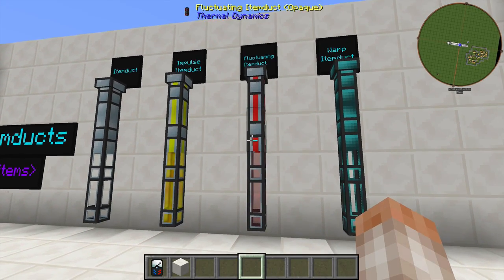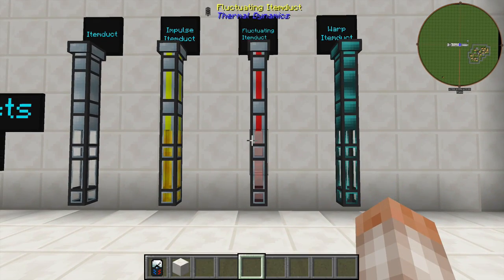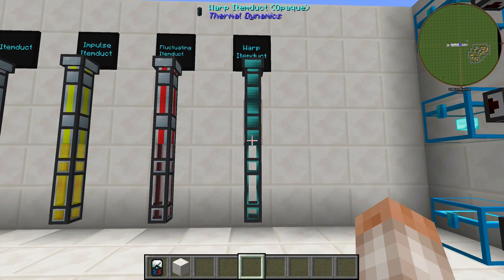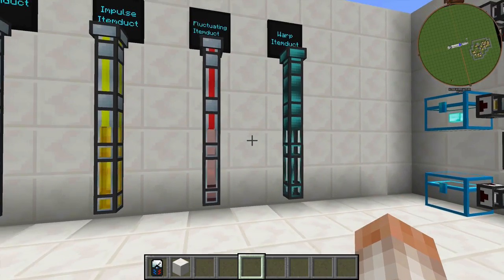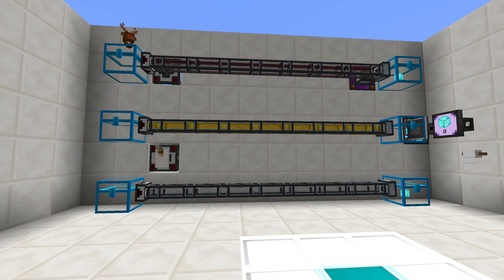Next, we have Fluctuating Item Duct, which moves items at the same speed as regular Item Duct, except that it can also transfer power. Finally, we have Warp Item Duct, which will transport items from place to place instantly, which is awesome, but it will come at the cost of a little bit of RF per tick. If you mouse over these, it will tell you exactly what I just said.